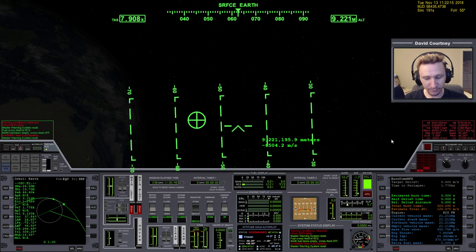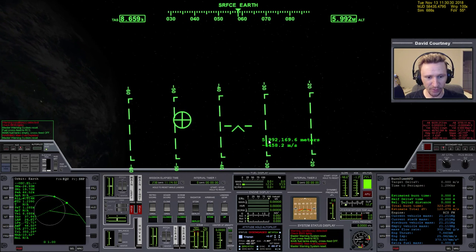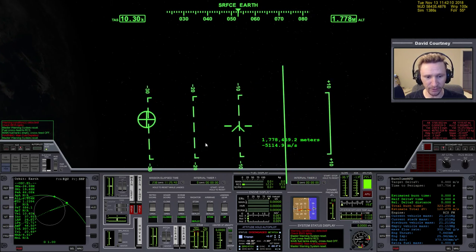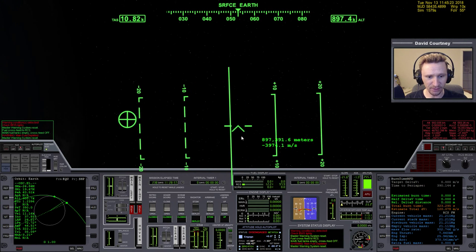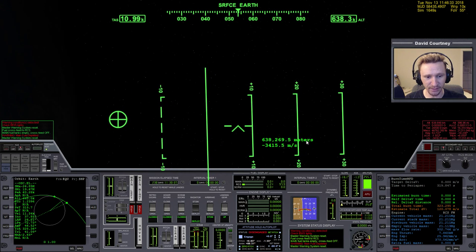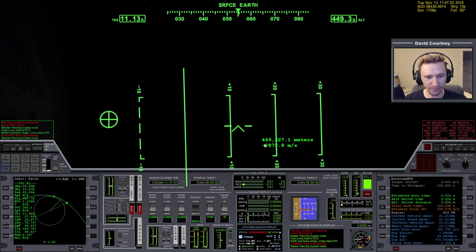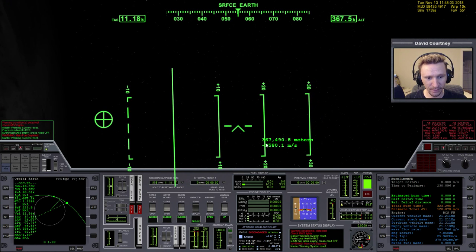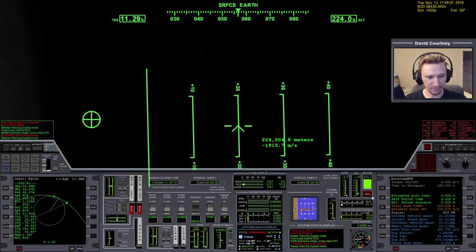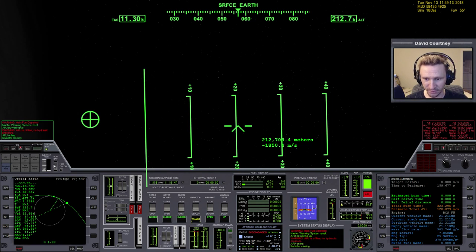Let's warp time forward and get down to Earth. When we get down to just a couple hundred kilometers, we need to turn on the APU to bring in the radiator and do a couple of other things. We also need to bring our elevator trim back to zero. You don't necessarily want to wait all the way to 120 km entry interface because we're moving very fast — we'll probably start doing things a little sooner. There's 400, there's 300, coming up on 200 — that's close enough.